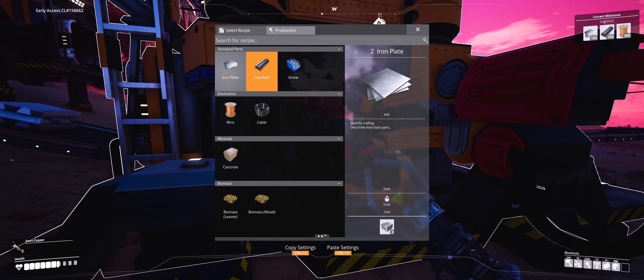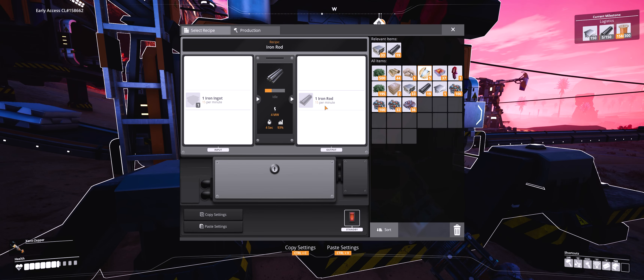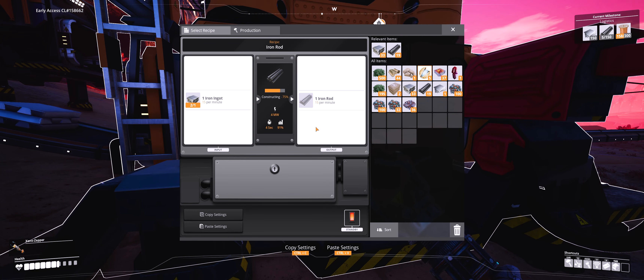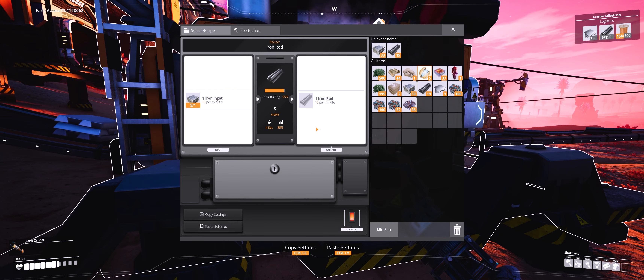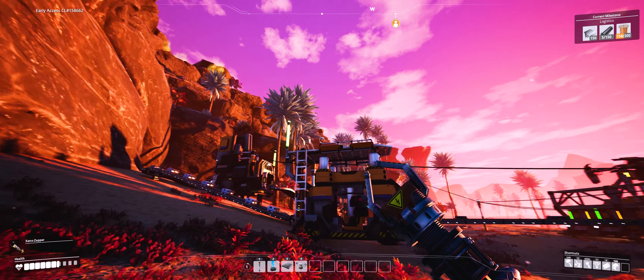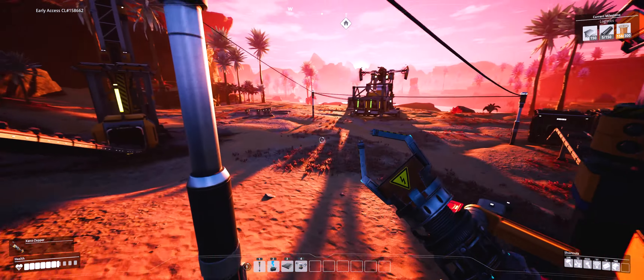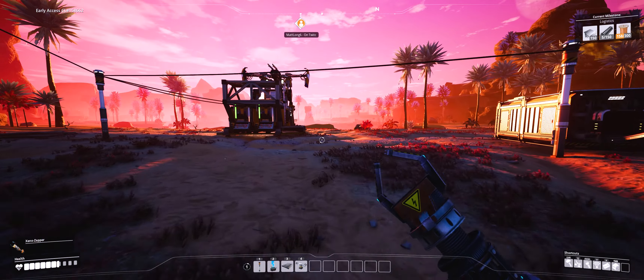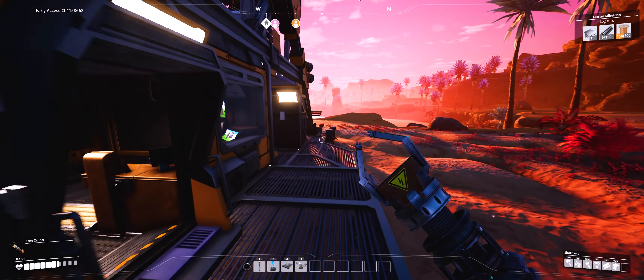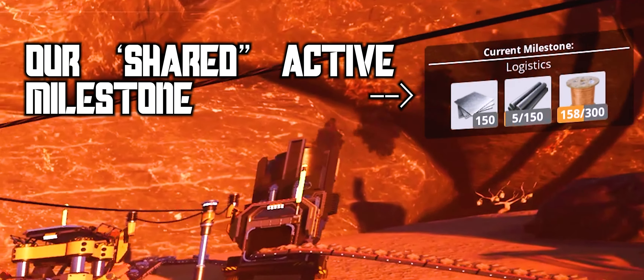Iron plates - milestone exchange concluded. It will make two iron plates every 20 seconds, so that's essentially one every 10 - a 1.5 to one ratio. Is it morning or night? Must be morning. I think we should not make anything else until we get splitters for our conveyor belts. What do we need for that, Nate? Sheets and rods - that's the current milestone. I'm doing the wire right now.